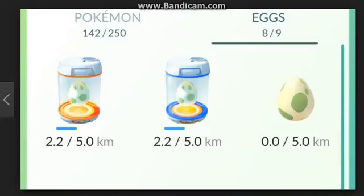You can walk 2 kilometers, 5 kilometers, or 10 kilometers to hatch an egg. The weakest Pokémon come from 2-kilometer eggs, the medium ones from 5-kilometer eggs, and the strongest from 10-kilometer eggs.